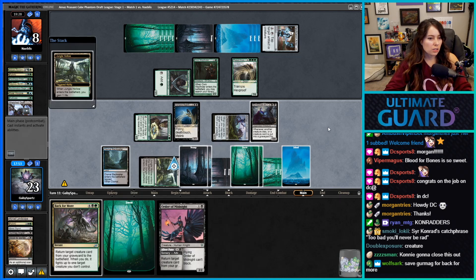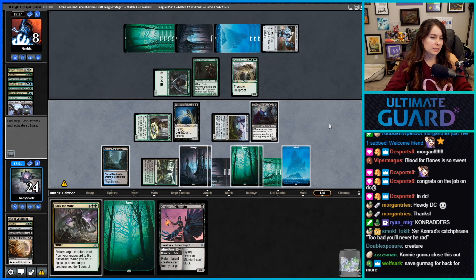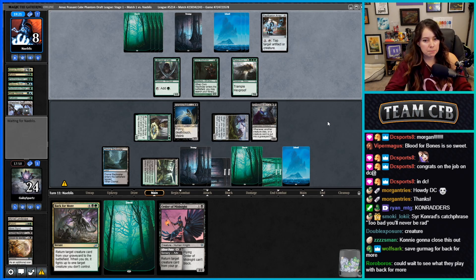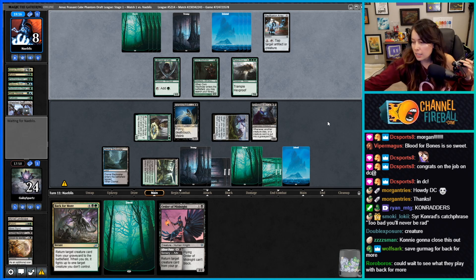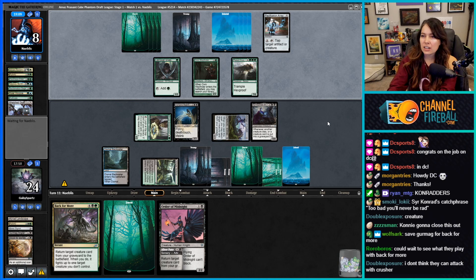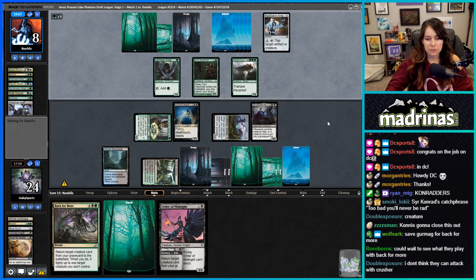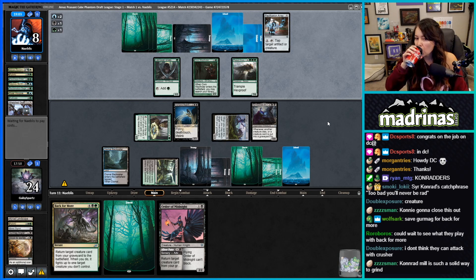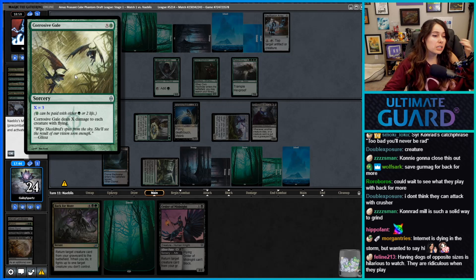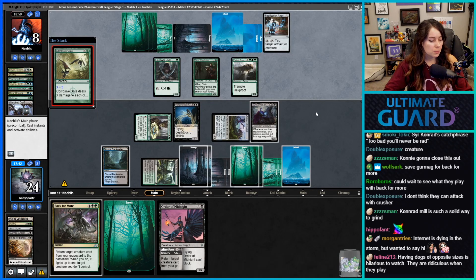I think I'm just gonna play Jungle Hollow and use Sir Conrad to mill them — there's no reason to rush. We might even block the Plated Crusher maybe. Could wait to see what they play with Back for More — yeah, I think we're just gonna wait a little bit. We have no rush in this game. Conrad mill is a solid way to kill opponents — three damage to each creature with flying — he can't do anything about that.